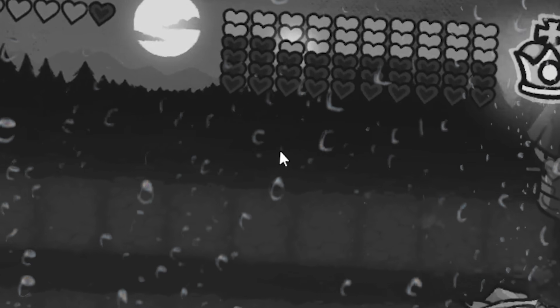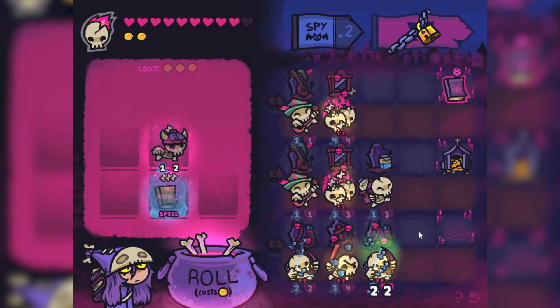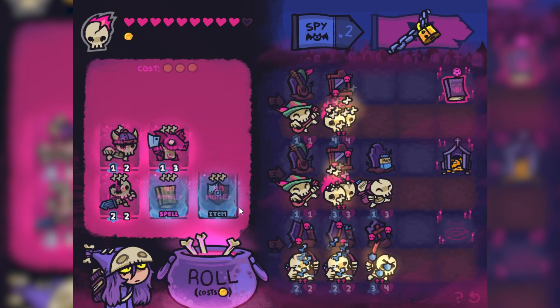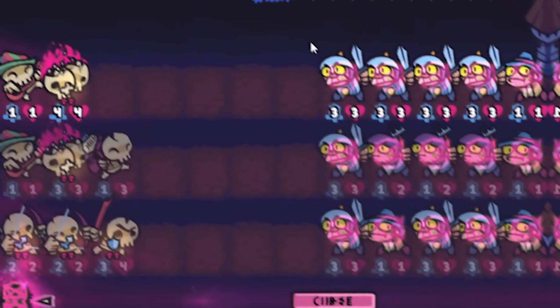Buy mausoleum, buy another skeleton bowman, and roll for something else. Another protection shield honestly might be extremely helpful. And another roll — the bat curse! That would let me level up my book. Let's get that too.